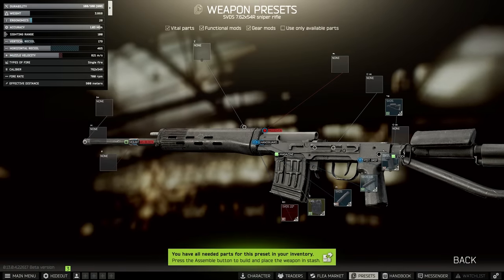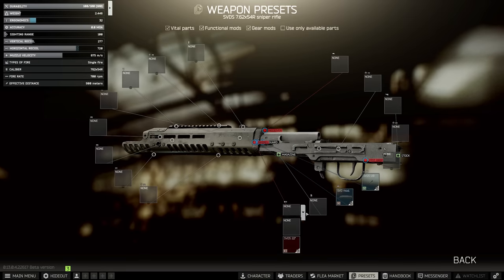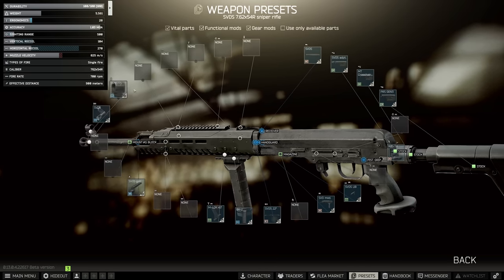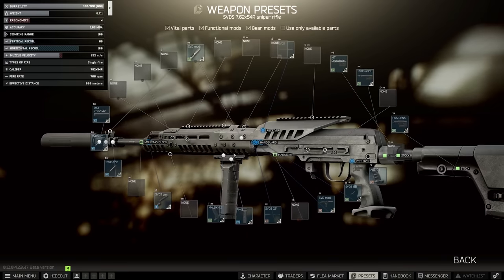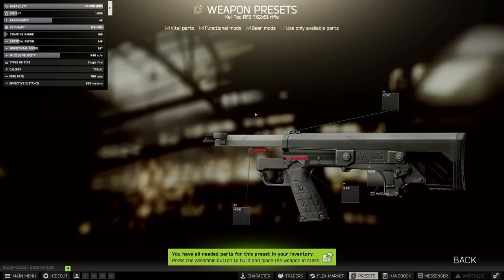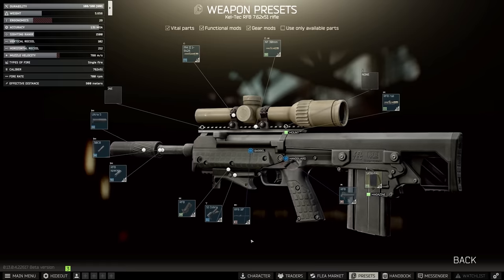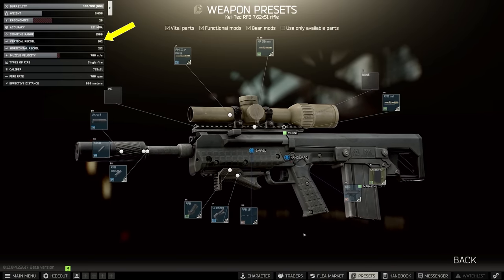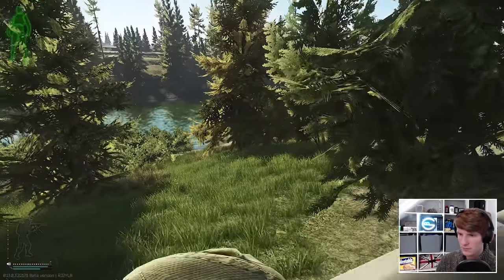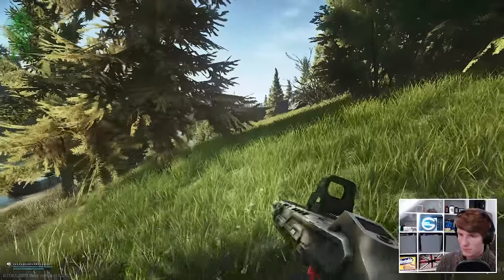The SVD for example has a base recoil now of 289, down from 340, and the minimum recoil build can now get to 69 recoil, which really is getting there. The RFB is now 148 base, down from 173, and with some sensible mods such as the Thunderbeast suppressor combo and a Cobra grip comes to just over 100 recoil, which would have been 120 previously. Shotguns also fall into this category as well, like the semi-autos, the 153 and the 155.